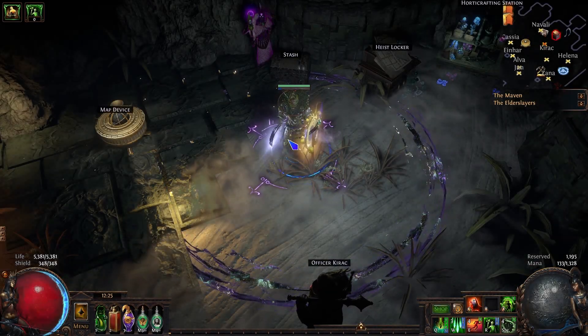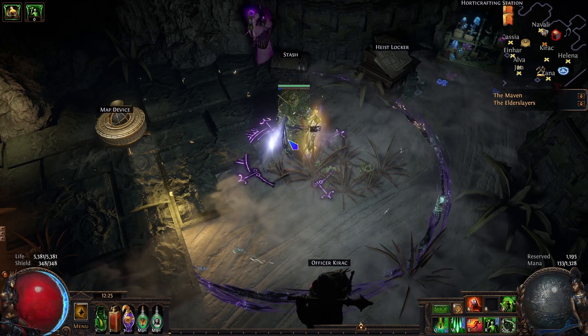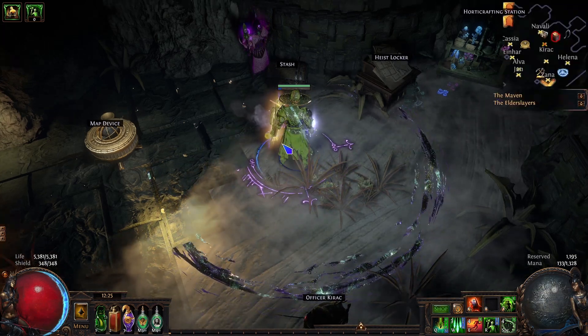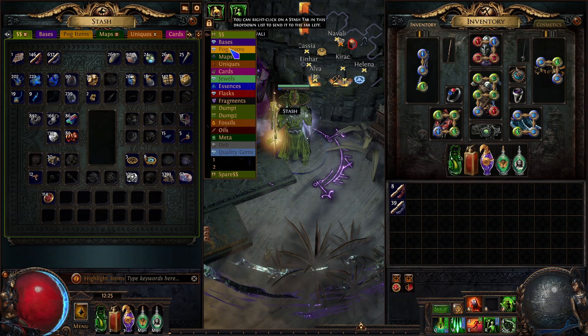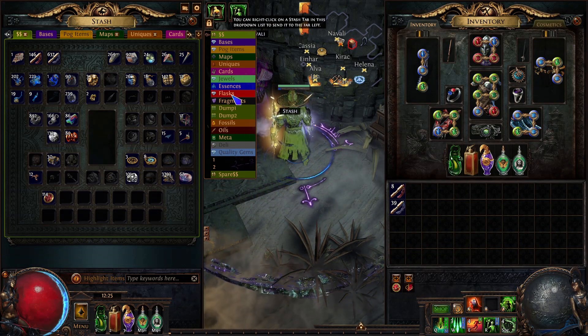Hey everyone, welcome back. Today I'm going to be talking about a quick fix you guys can do if you're running out of alchs in PoE. This league, alch sustain is kind of okay but it's got some issues — it's hard to over-sustain. As you can see, I've got 18 alchs here, but I haven't actually been using alchs to alch my maps because I feel like that just drains them too quickly.